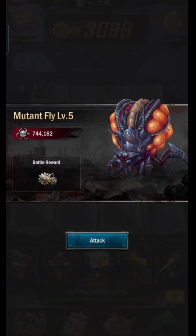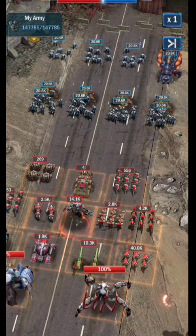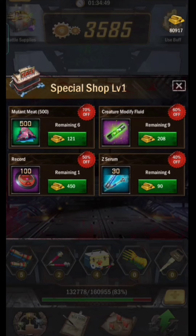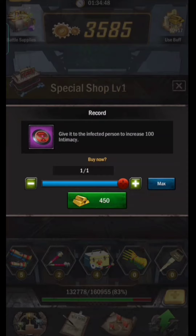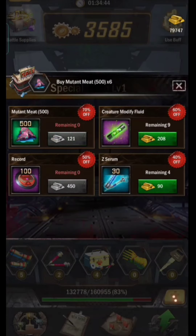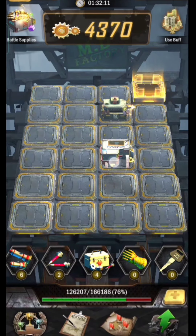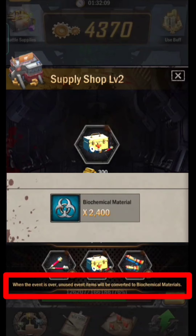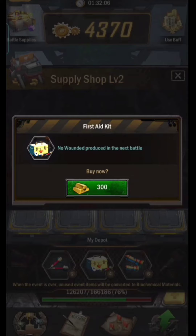In addition to the previous three buildings, there are also other buildings: a special shop and a supply shop. For the special shop, we can buy items for Titan and also for the biochemical lab, and if you have a lot of gold you better not miss this opportunity. For the supply shop, we can buy items that can be used to fight against monsters. There is no need to worry if an item is unused, because after the event ends the item will be converted to biochemical material — so the gold you use will not be wasted.